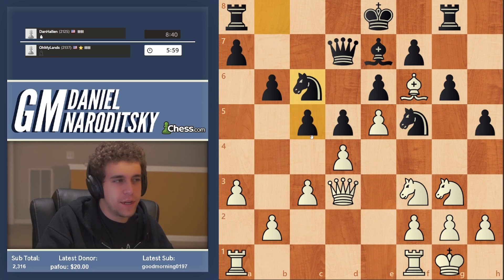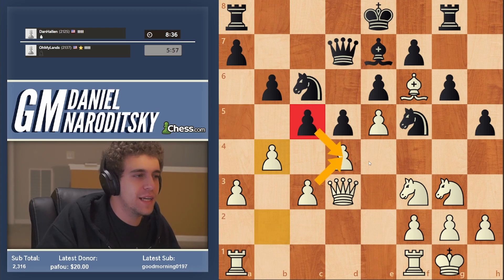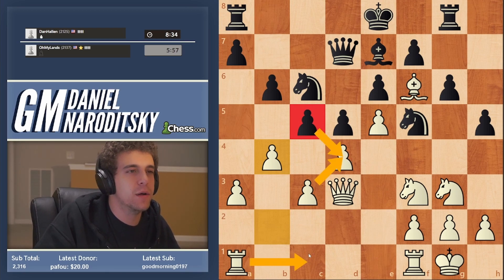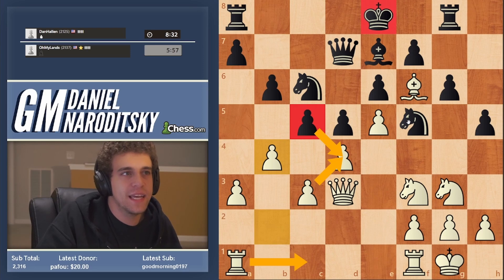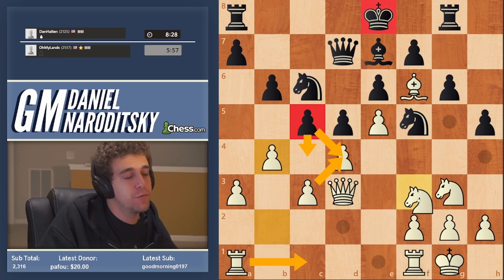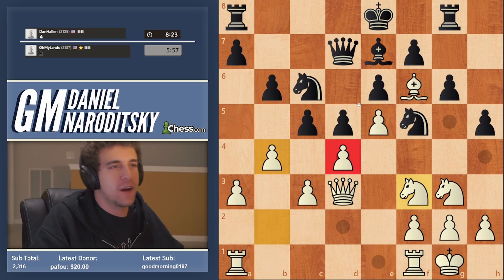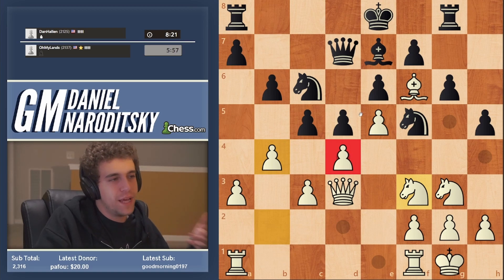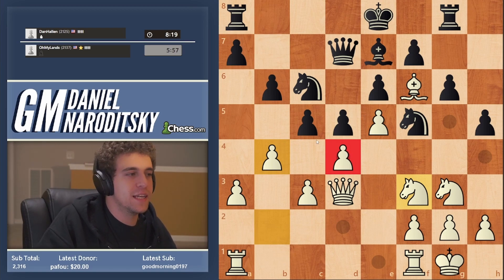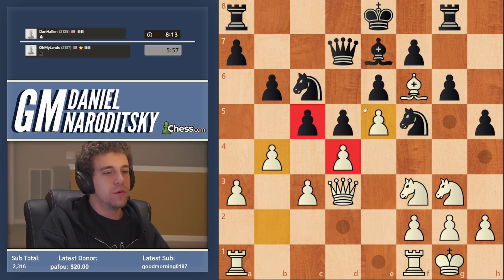I'm preparing b4 - get out of here, pawn on c5. Obviously we want him to take on d4 because then the c-file opens, and given how weak his king is, the more files that open the better. If he goes c4 it's kind of a win-win: the pawn on d4 is no longer under pressure, our hands are untied, and we can start playing on the king side. If you play the advanced French you should be familiar with a3, b4 - trying to get this pawn to decide what it's going to do.